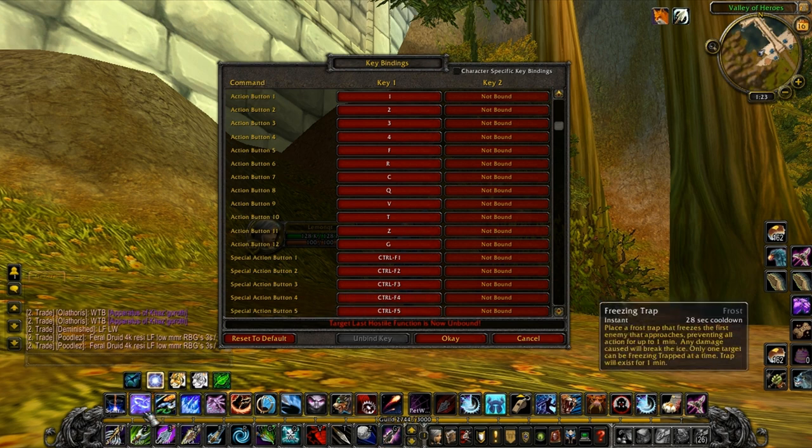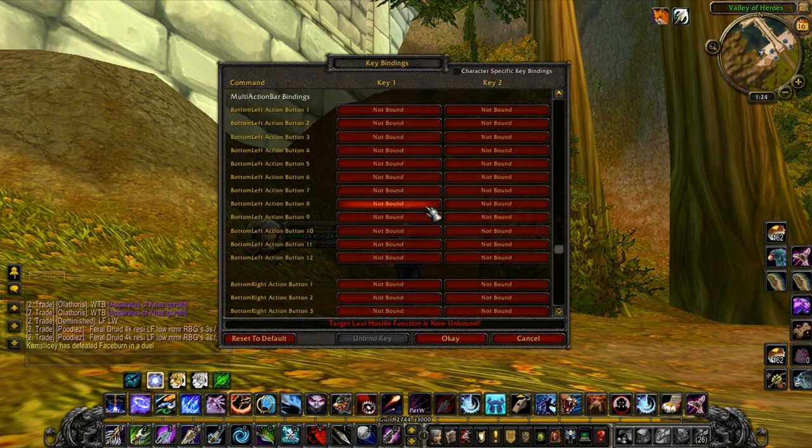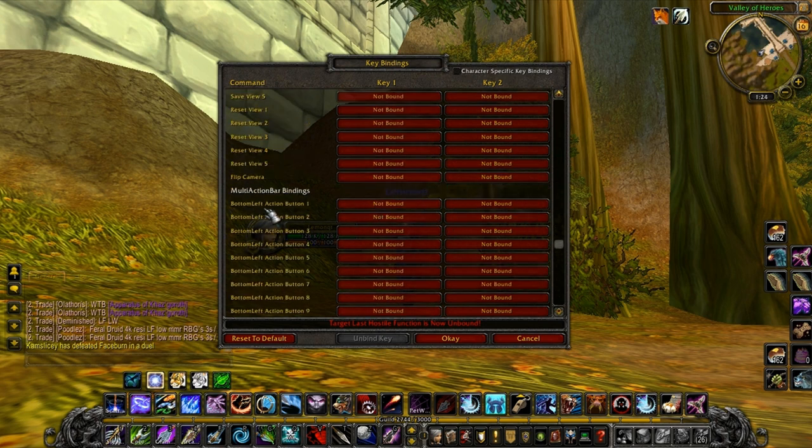Now your top row — people keep all their numbers there, but that's a mistake in my opinion. What I do, which you've probably heard before, is go to the bottom left bar action and start doing shift combinations. Hold down Shift — so this is my Scatter Trap macro on Shift+1, your pet stuff on Shift+2, Shift+3, Shift+4.